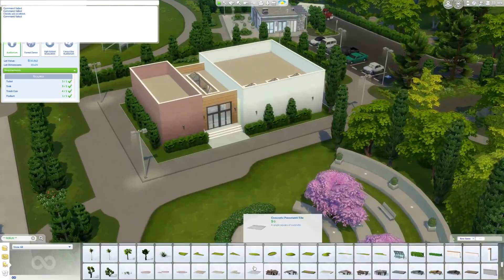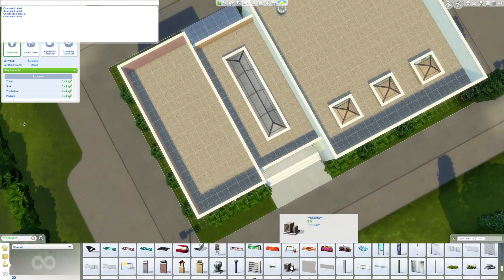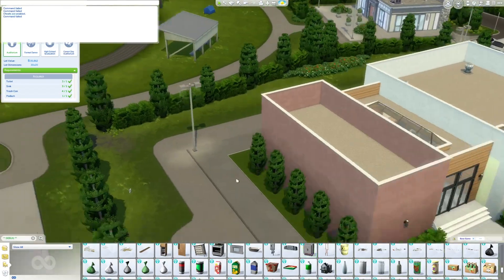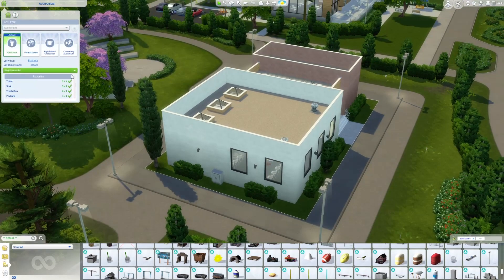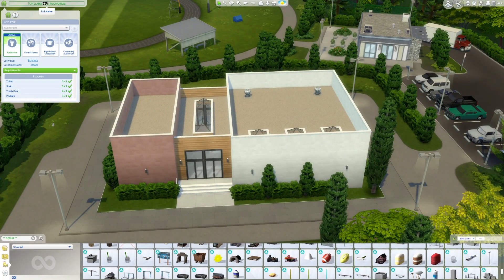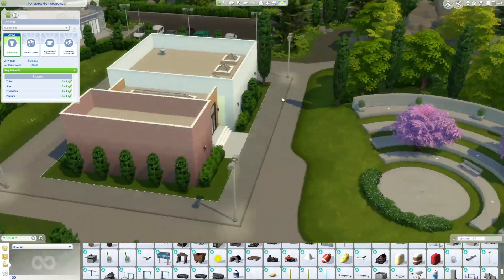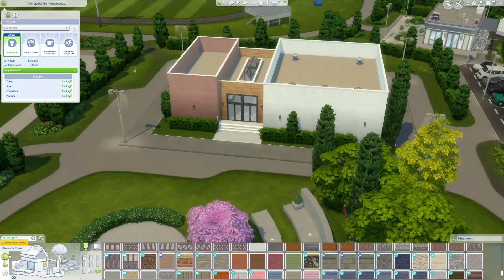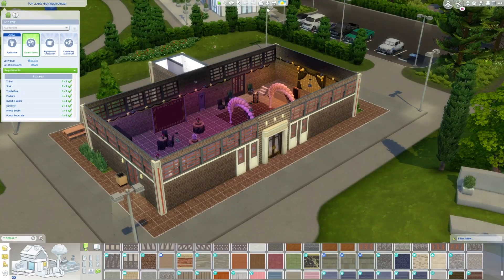And now we're just doing some landscaping. I tied it in with the surrounding shrubbery and bushes. There's not much space on the lot to landscape so I did very minimal bare minimum kind of thing because again there really isn't much space — I think there's like two tiles but then you can really only use one of those tiles before it doesn't let you place anything. So you do get to see me share it to the gallery, and then I found a mistake during my final sweep and then I made up the description — I just called it Top Llama Auditorium.